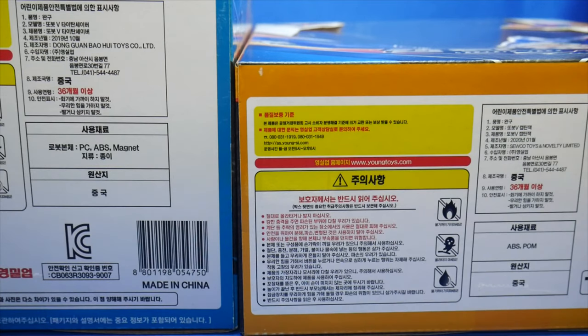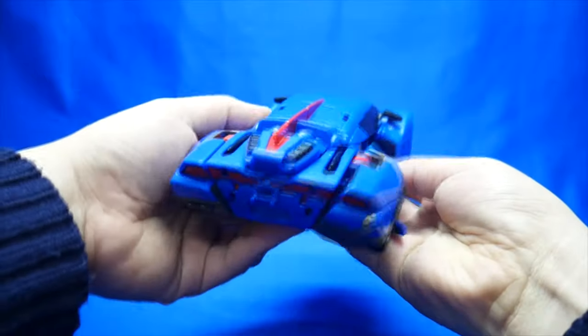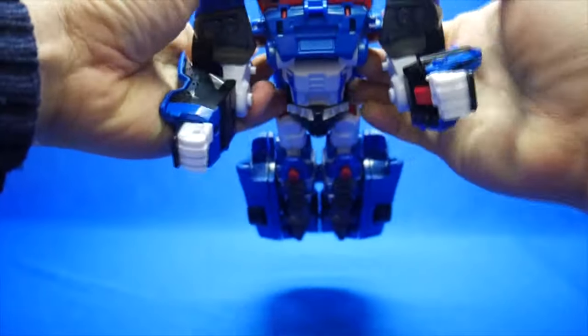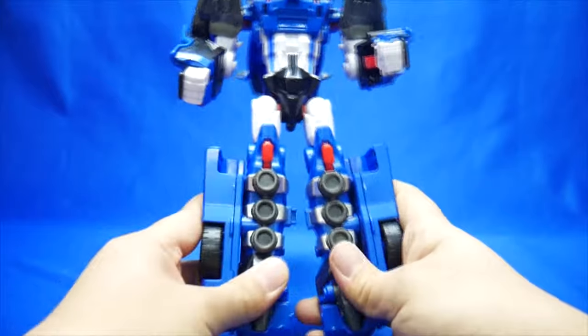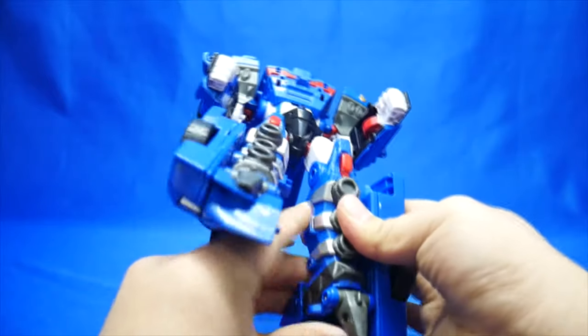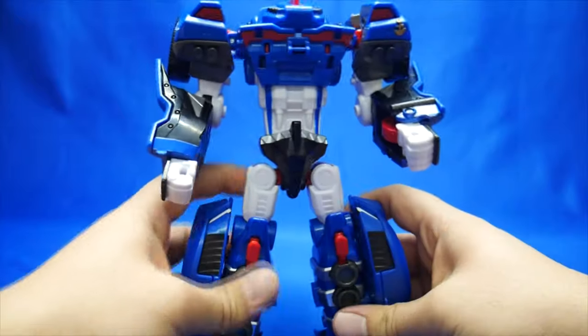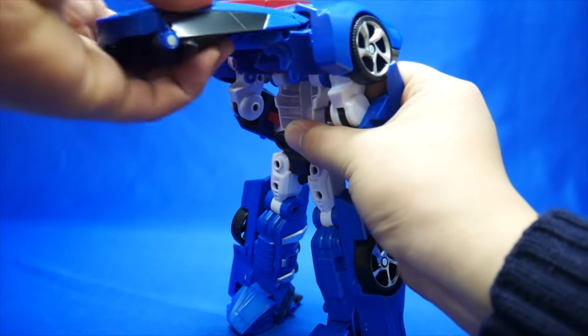Captain Jack hails from Tsuko Toys & Novelty Ltd., instead of the tried and true Dong Guang Bao Hoi Toys. To transform this mechanical man, first batten down the arms and spool them out. And then you can drop the anchor on his lower torso and split those sea legs. And adjust the toes and the side kibble.